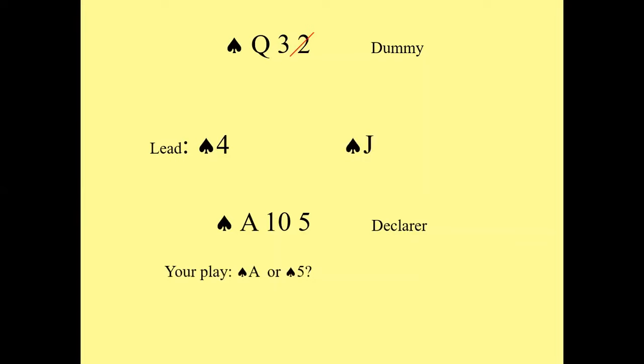I've got the first of the afternoon's poll questions for you: if it goes like this and the jack gets played by your opponent, what should you play? Should you play the ace or the five? I assume no one's going to play the ten. Think about that for a second, and I'm going to launch a poll and ask you what the declarer should play here. The ace or the five? Let's assume it's no trump.